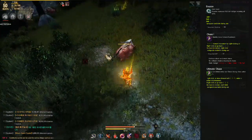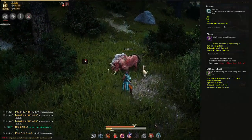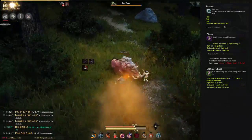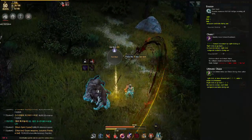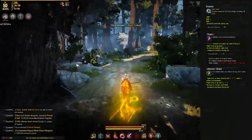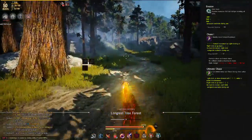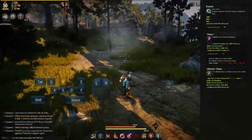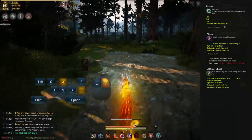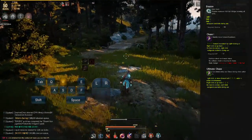At max rank, Chase gets energy cost reduction, increased travel distance, and most importantly the ability to cancel some swing animations mid-attack so you can react to incoming hits. A neat trick at max rank is to combo Chase with rank 1 Forward Kick: just right-click and move forward while holding F. This causes you to kick, then instantly cancel into a very fast spam dash.